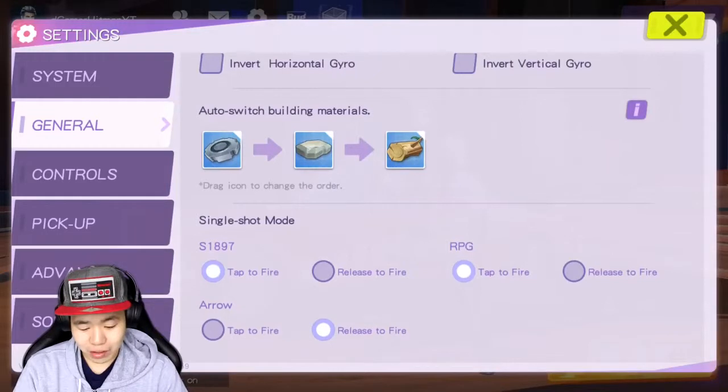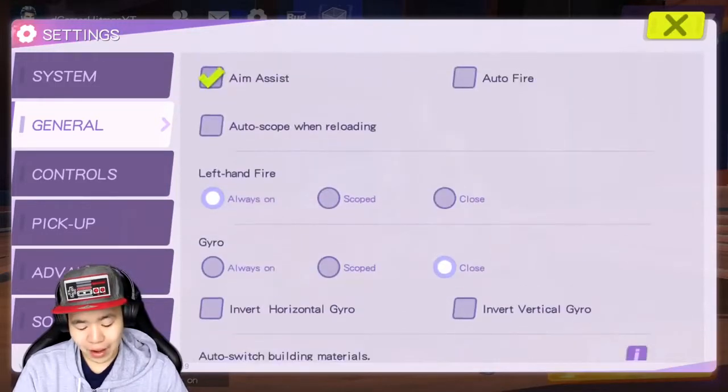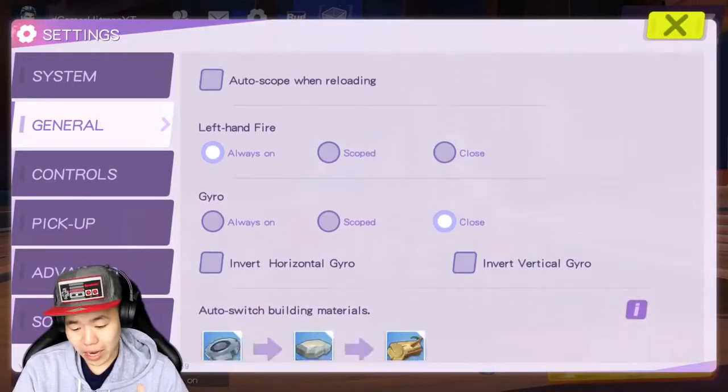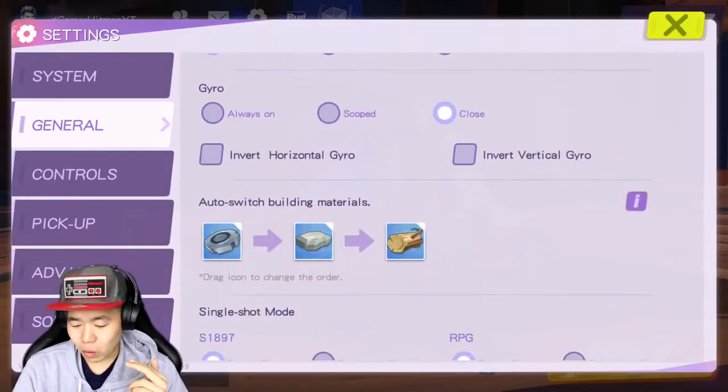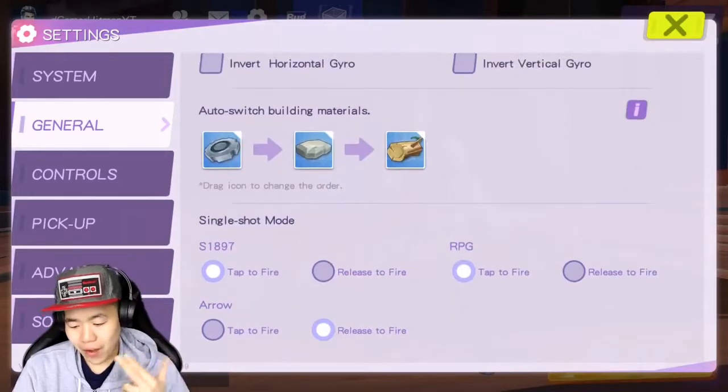We're also going to show you guys the general settings I'm using. I'm using aim assist — I don't really know if it works. Left hand fire, always on. Gyro, I don't use that. Auto switch material — I go from the highest quality to the lowest quality. Tap to fire for RPG, release to fire for arrow — that makes sense.